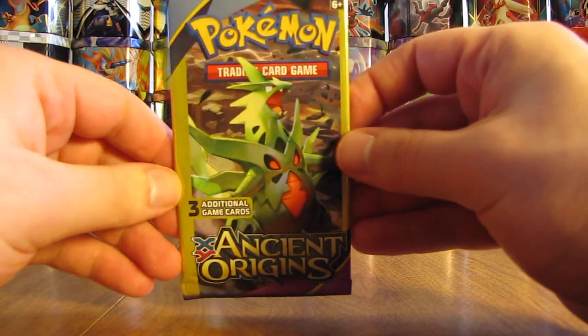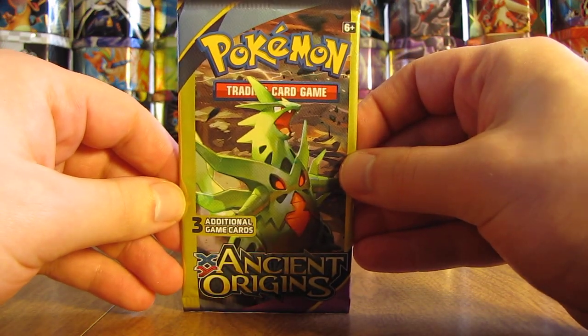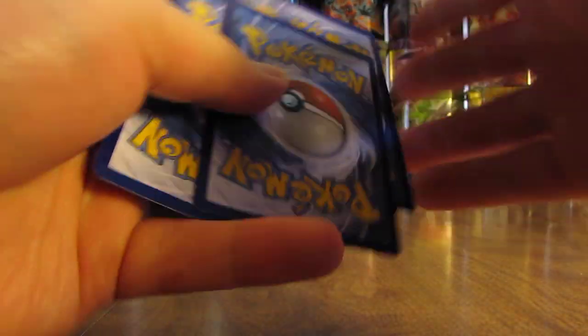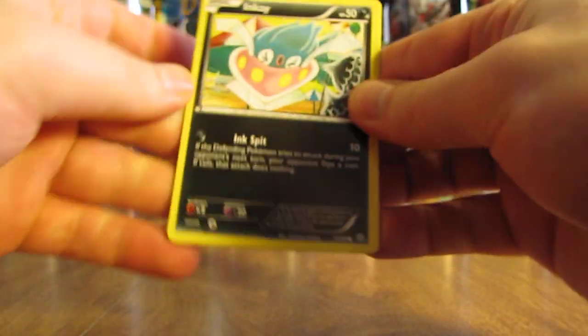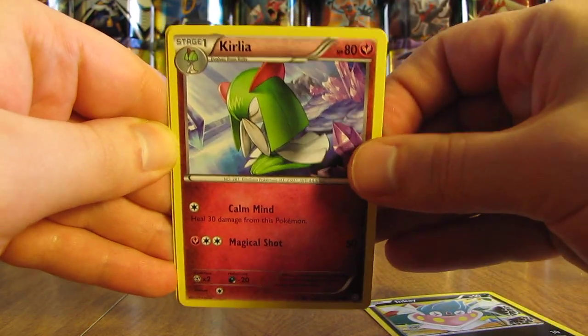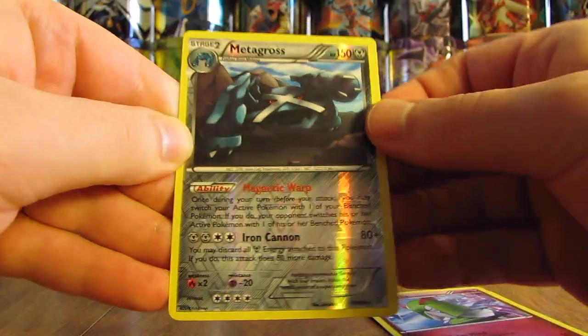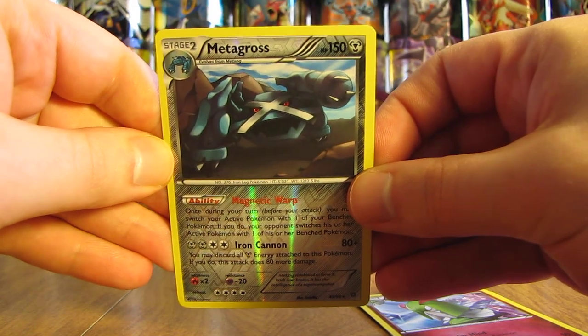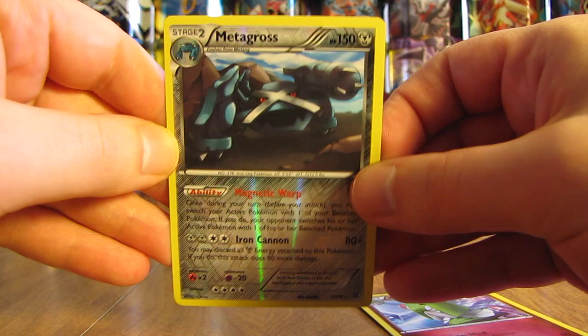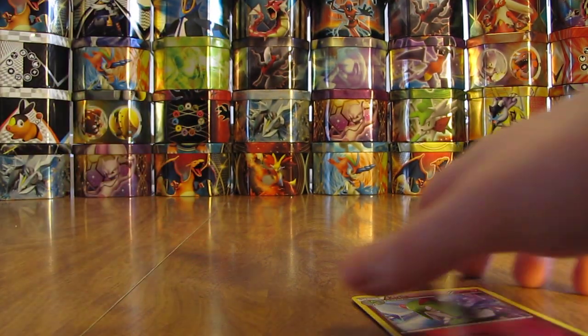Now on to the last Ancient Origins pack. It starts off with an Inkay, there's a Kirlia, and a Metagross — and that is a Rare Reverse Holo! That's an excellent pull right there, so I'll set that one aside.